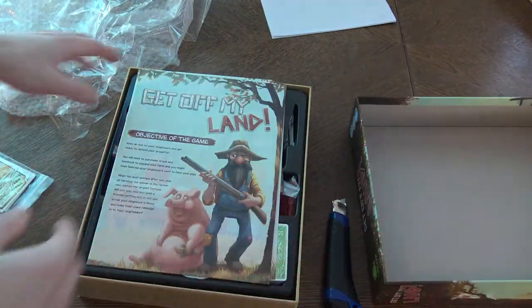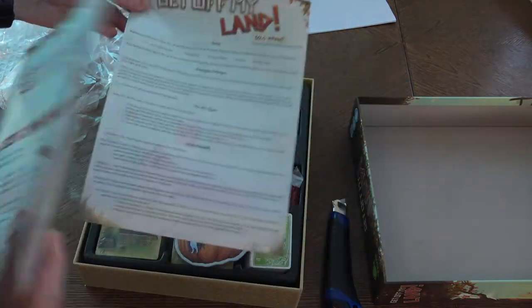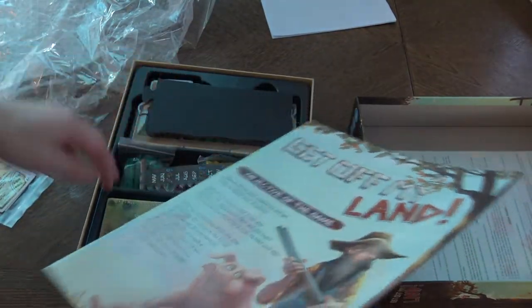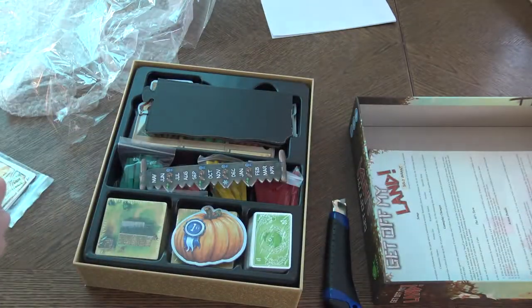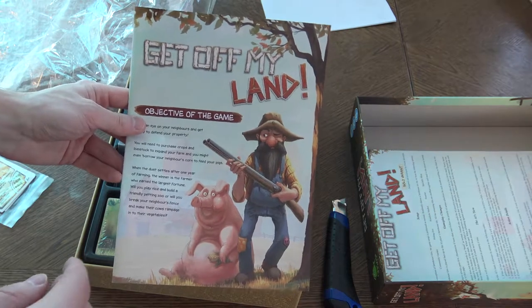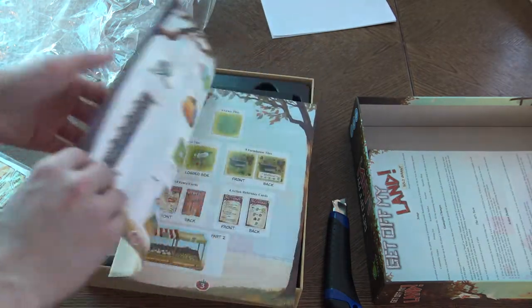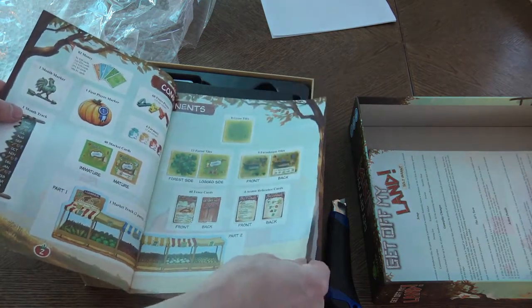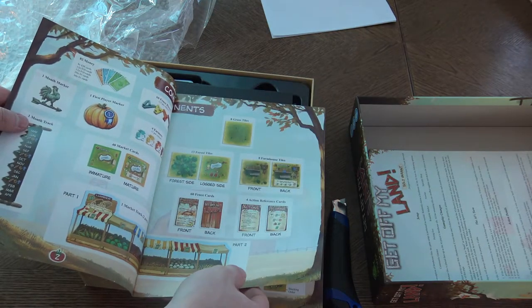So there's — wow! Many nice components, and it all seems to be punched. Oh, that's sad. I'm not gonna punch anything anyway. This is the rulebook — objective of the game: Get Off My Land. You're farming, you're building fences, trying so your animals will not get away, and you're trying to get the most money.